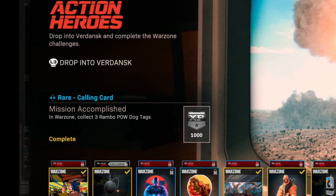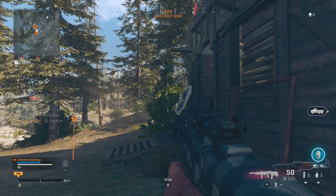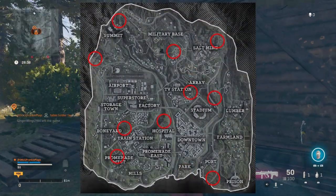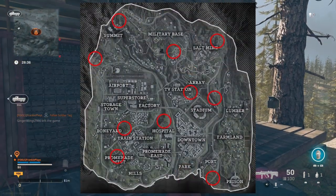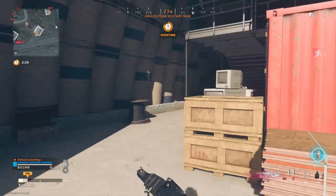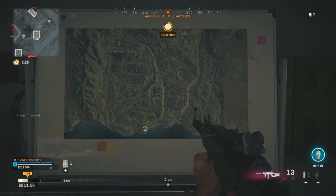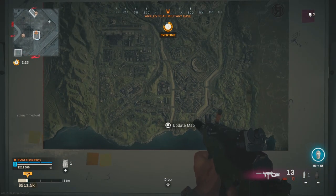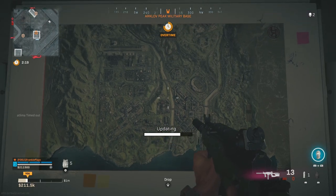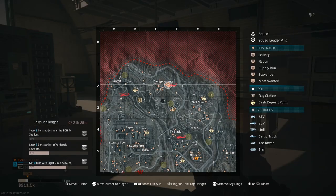Then you need to collect three Rambo prisoner of war dog tags, and they can be found at the new survival camps located around the map. Here are the locations of those, but you can go to Hangar 21, find the map, and when you interact with it, it's going to pull up all of the locations of the survival camps on your mini map. The problem is I was only able to find one dog tag per match and they seem a bit random for where they spawn, so this might take a couple of games to do.